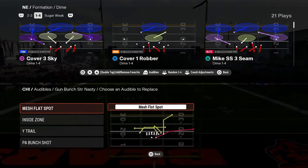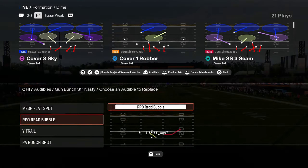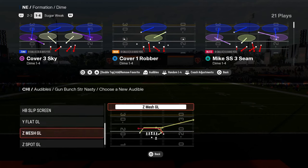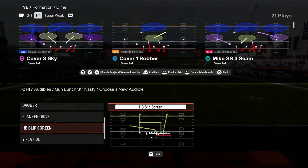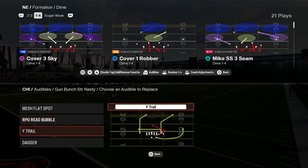What I like to do typically is put my bunch strong nasty standard audibles for mesh flat spot, RPO bubble, wide trail. And then probably this play dagger — super good. Dagger is probably a top five play in the game this year.